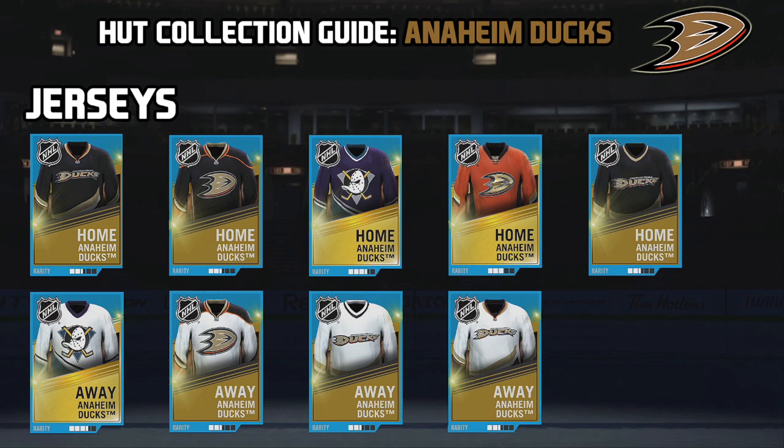Here are the 9 jerseys for the Anaheim Ducks collection: 3 are going to be rare and 6 are going to be non-rare, with 5 home jerseys and 4 away jerseys. Always remember when collecting these jerseys to pay attention to the neck piece — there are 2 non-rare home jerseys and 2 non-rare away jerseys that have the NHL logo at the neck, and 2 that do not. This year in NHL 15 the jerseys actually cost a little bit more money than usual. The non-rare jerseys usually cost more than the rare jerseys, for some odd reason.